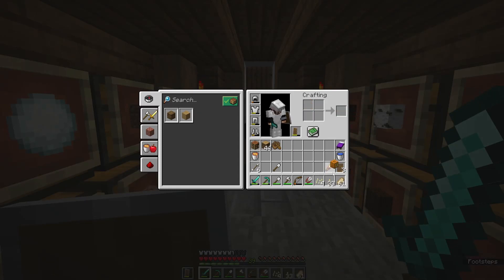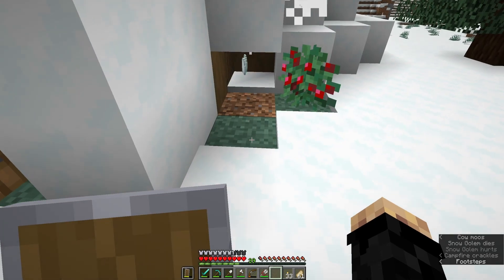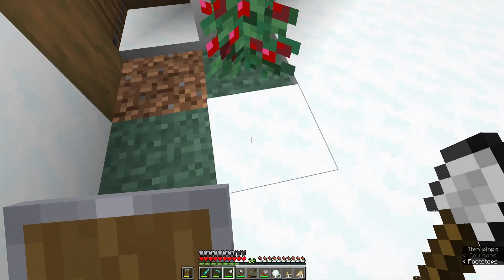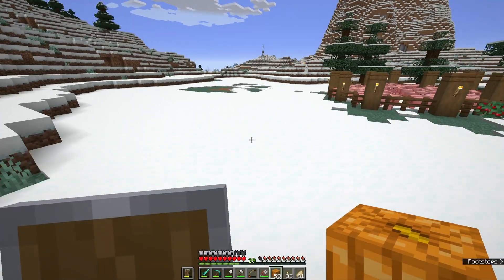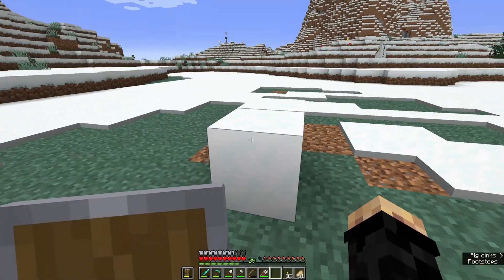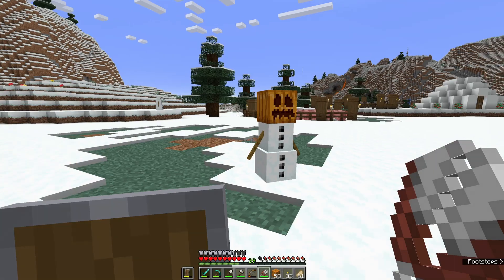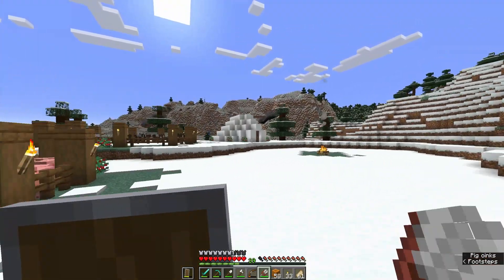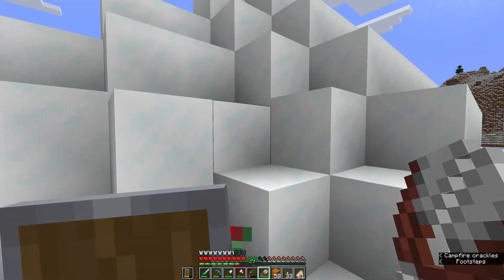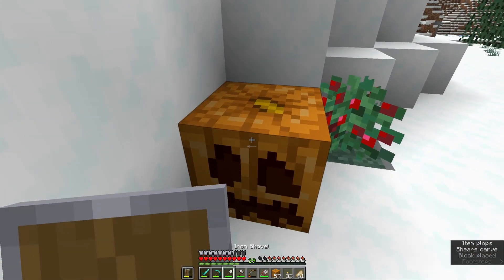I'm going to take that carved pumpkin and put a torch in the bottom of it to make a jack-o'-lantern. I have absolutely no idea why that happened — we're going to make another snow golem. I thought snow golems could only be made if it was two snow blocks on top of each other. What happened is I put that jack-o'-lantern right next to two pieces of snow blocks — one there and another one behind it — and it created a snow golem. His head was in a solid block and he died. That was super sad.